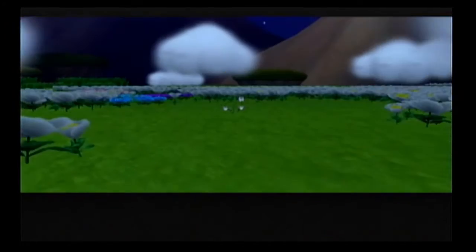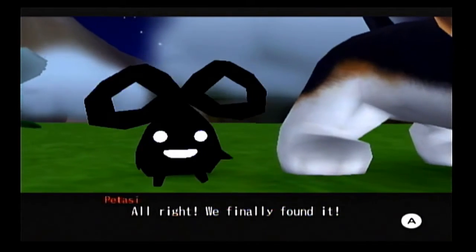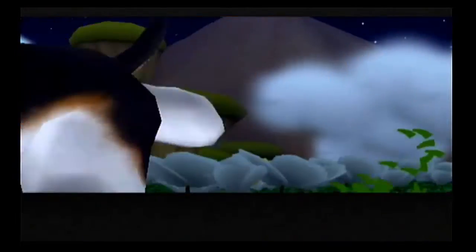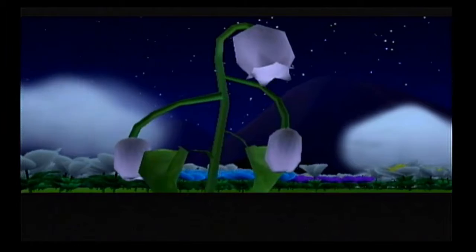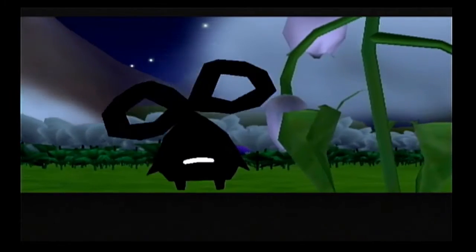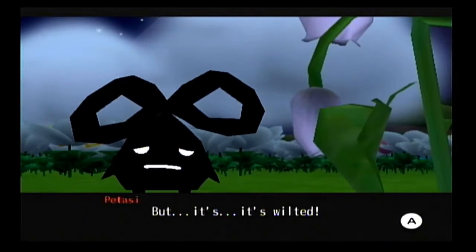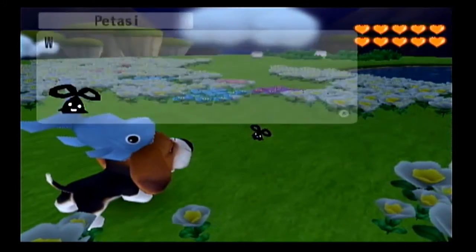We can get the legendary flower and head on home to Pururotown and heal our little brother - but what's this? We finally found it. That's the flower of legend. Let's see what it is. Hmm, it doesn't look too healthy. Even Potassi realized something's wrong. But it's wilted. I guess that means the magic isn't in it anymore. You've got the wilted legendary flower.